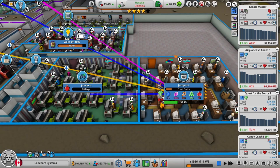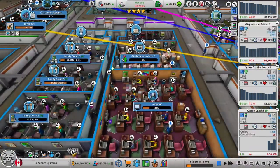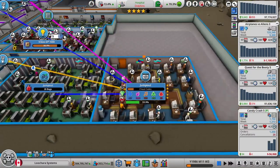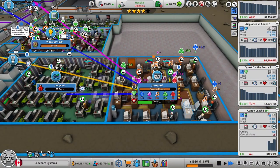We also made another arcade machine, Candy Crush 5. We already basically made our money back, and it's only been selling for three weeks. So that's a good sign. And we're currently making Jump Out, which is our first ever survival game.